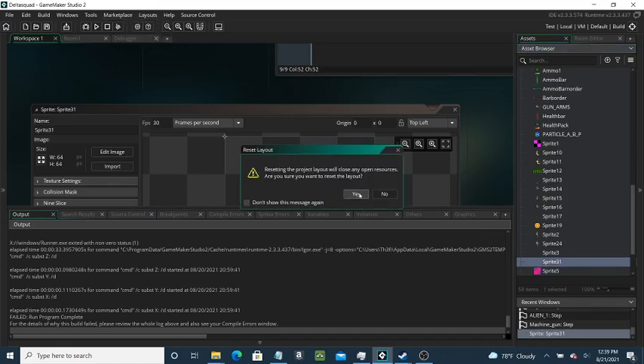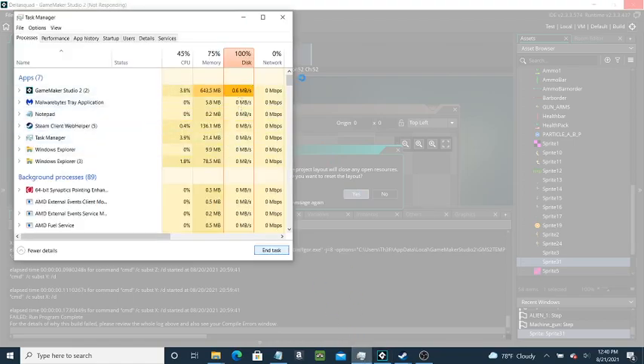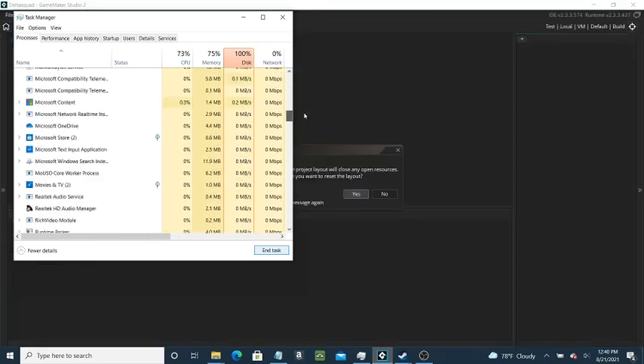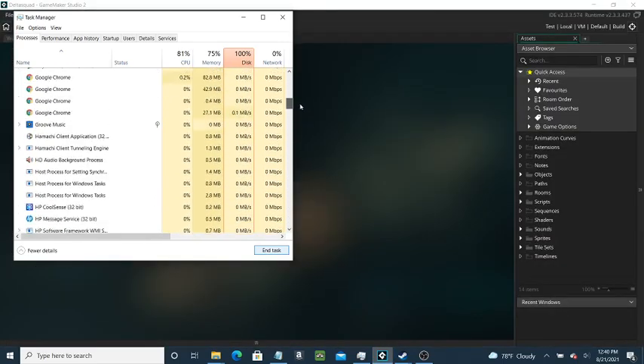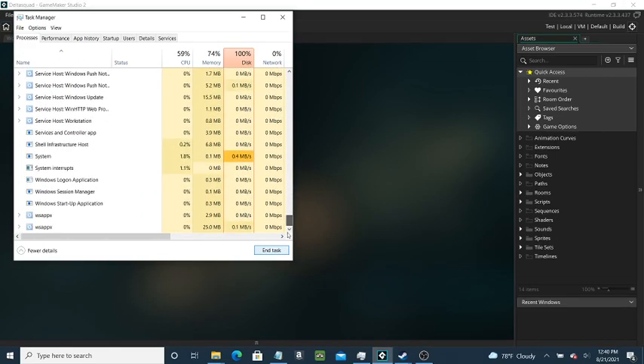Reset layout. We're going to need two objects for this - well, three. It's crashing. What's going on, where is my disk going? I might have too many files on my PC - I'm going to go ahead and say that's probably the issue here because I cannot find out what's going on.